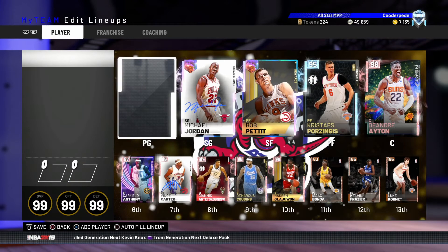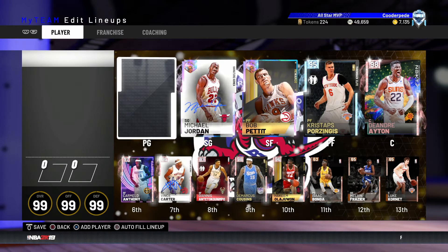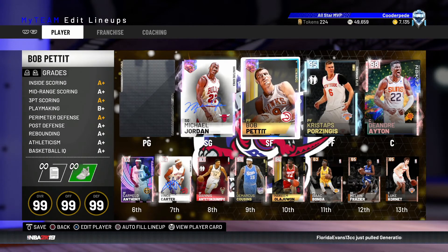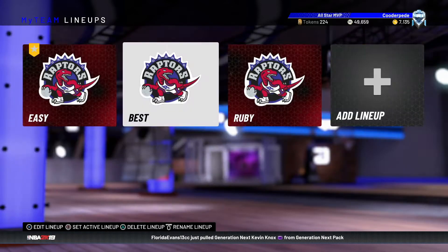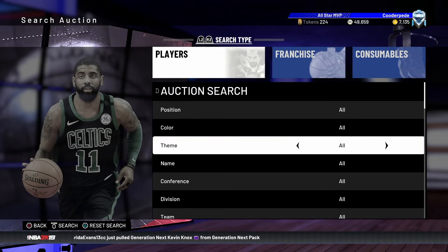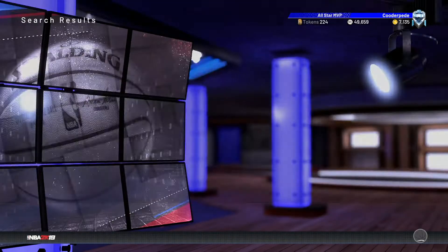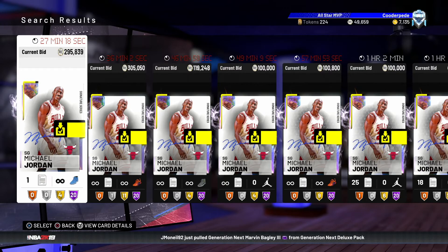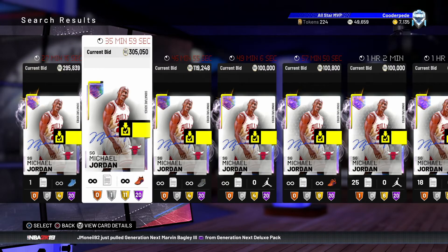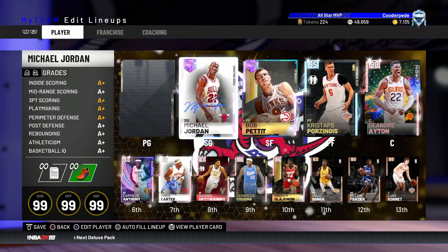Deandre Ayton I'm happy keeping. Bob Pettit is untradeable and a Galaxy Opal so I've got to keep him. I might sell Galaxy Opal Michael Jordan — as crazy as that sounds — just because I don't feel like he does as much as he should as a Galaxy Opal. I think I paid 375K for him, so hopefully his price hasn't dropped too far under 300K. I'll keep him a little bit longer but I am on the fence about it — I want to free up some MT.